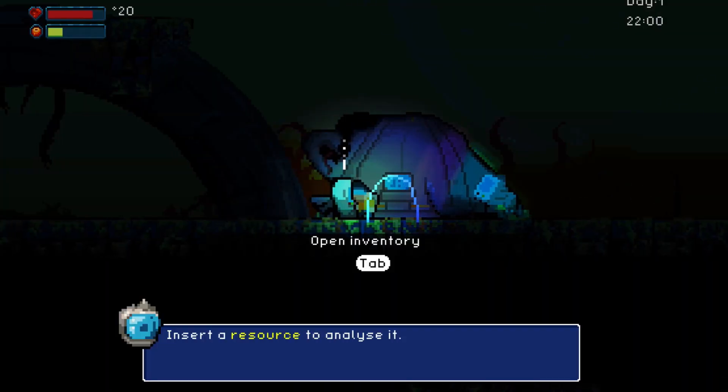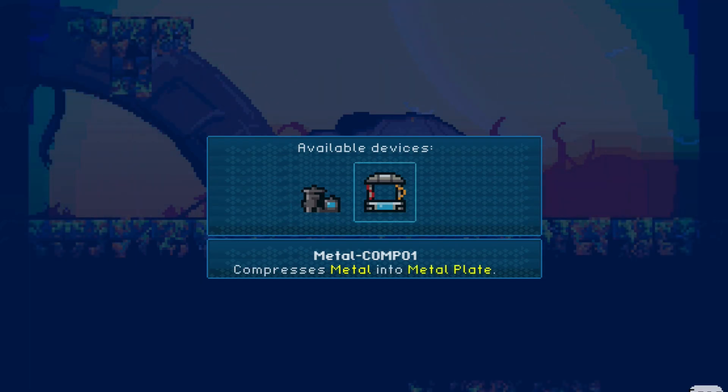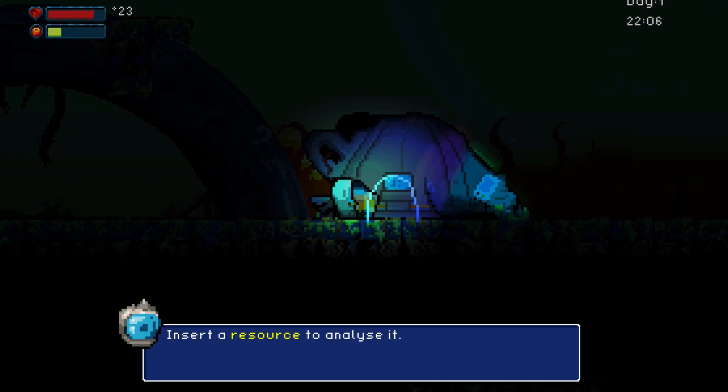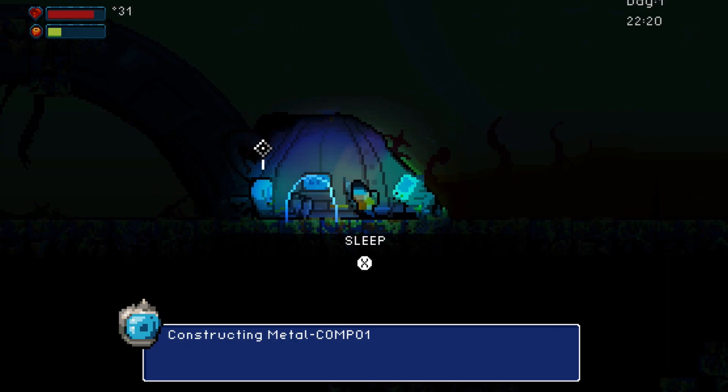But I now needed a metal compressor that also takes metal as input, so I needed to build a complete interface where you can actually pick which device you want to create. The upside is that we can also make improved versions of those devices — so you might have a mining device called Metal Mining 01, but maybe we can enhance it further down the line and it could become Metal Mining 02 or whatever we're going to call it. There are now more options for more devices, they can use the same resources, and it's much more flexible.